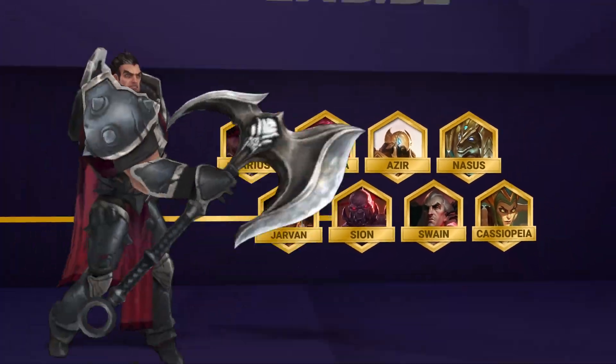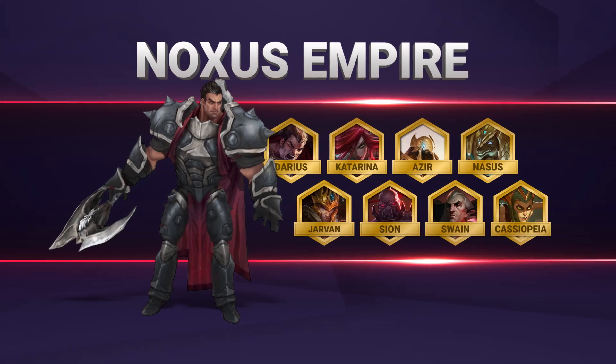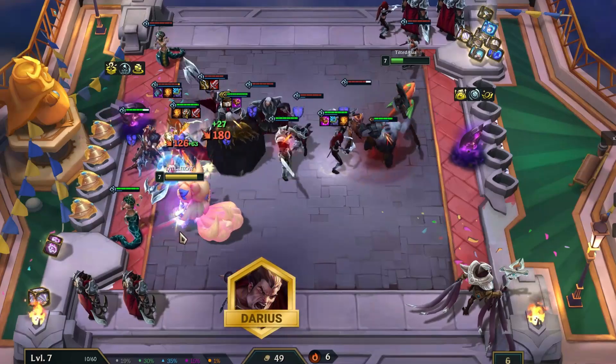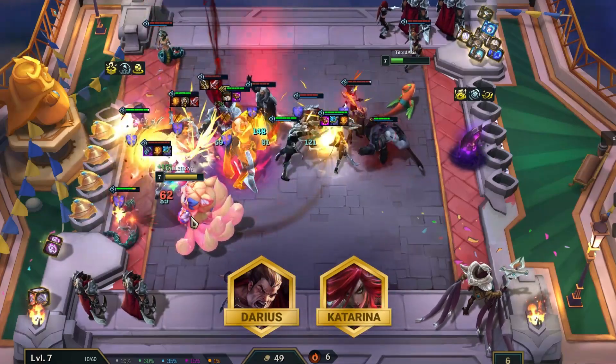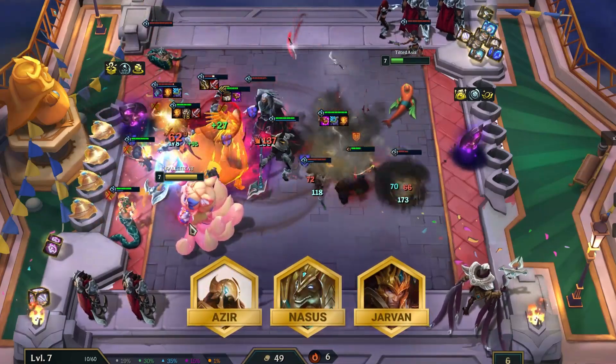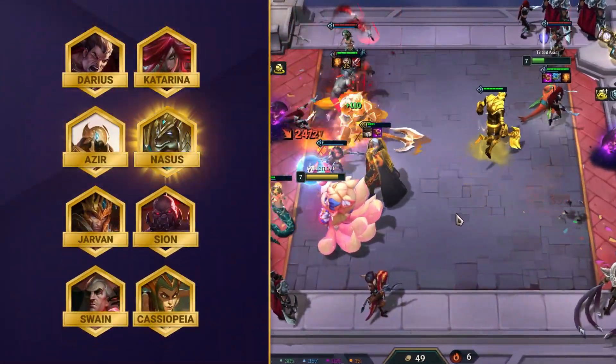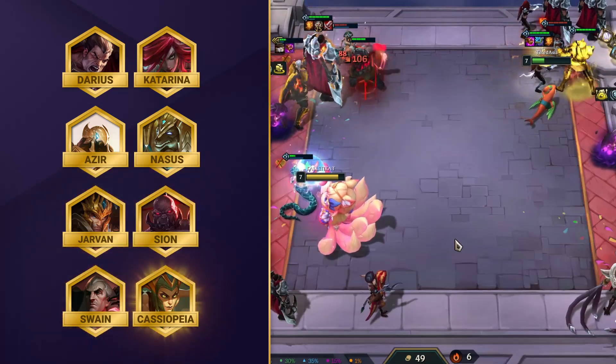Finally, we have Noxus Empire, which has been one of the best performing comps all of Set 9 so far. You'll be focused on 3-starring and itemizing your main carries Darius and Katarina, alongside adding in strong 4-cost units in Azir, Nasus and Jarvan to bolster your scaling. The full comp includes Darius, Katarina, Azir, Nasus, Jarvan, Sion, Swain and Cassiopeia.